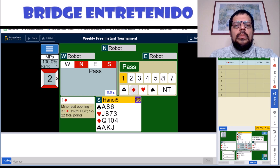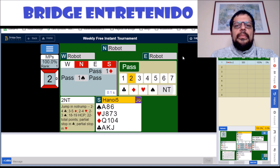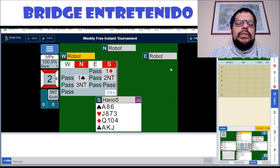We are going to open a diamond and then repeat two no-trumps, so the partner gets to three no-trumps, and we have mentioned the diamonds.